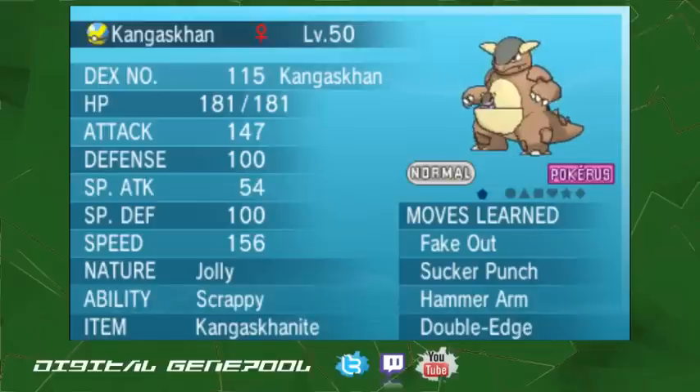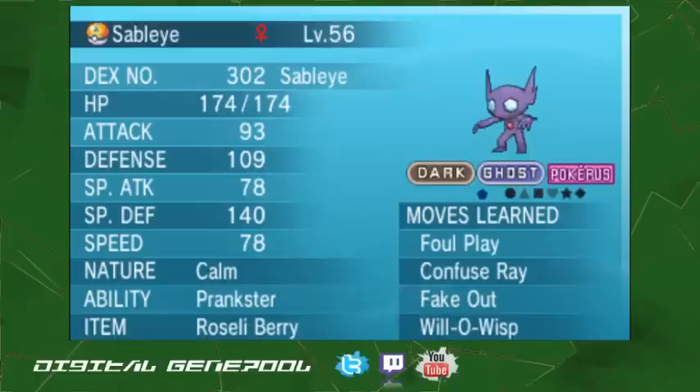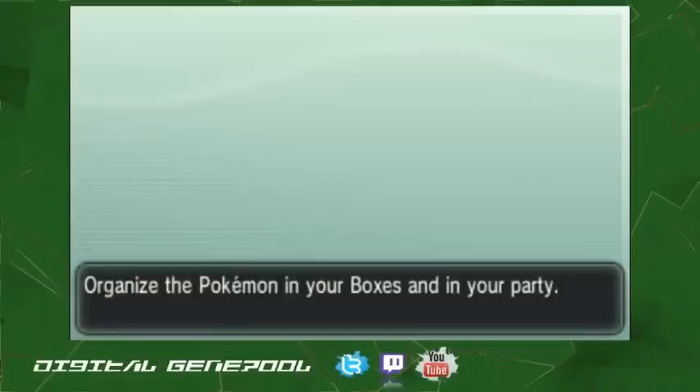This is a whole team I'm testing — actually testing for the Nationals coming up in a couple weeks. Next up we've got Sableye with Foul Play, Confuse Ray, Fake Out, Will-O-Wisp. I don't like Swagger; a lot of people use it on this guy. I like Confuse Ray better because I don't like to increase their attack — I don't want to accidentally increase someone's attack and have them just go to town. So without further ado, let's hop in.